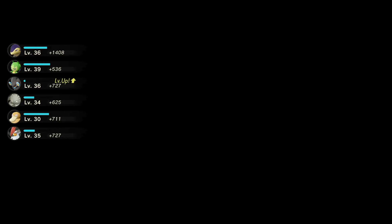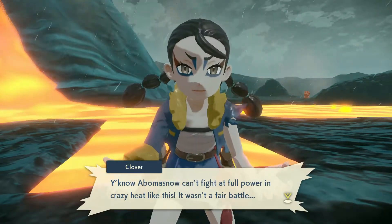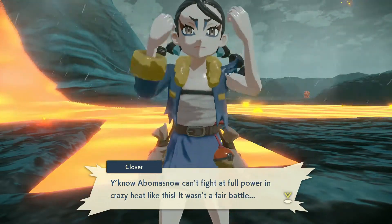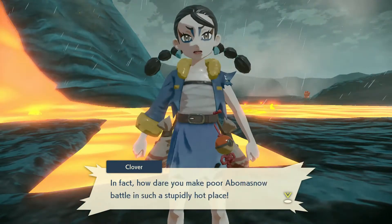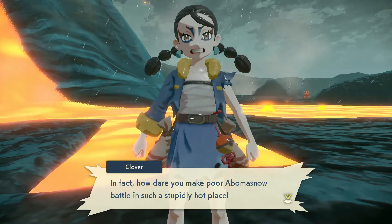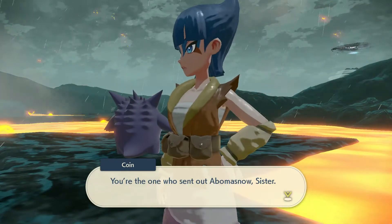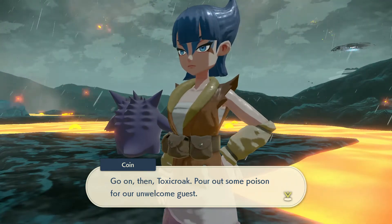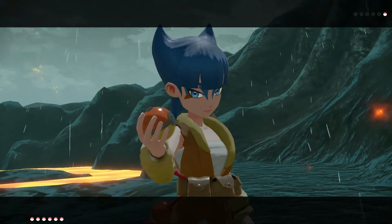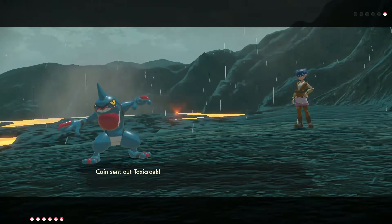'Abomasnow can't fight at full power in this crazy heat. It wasn't a fair battle — we were basically going easy on you. How dare you make poor Abomasnow battle in such a stupidly hot place.' 'You're the one who sent out Abomasnow's sister.' 'Go on then, touch the crook — put out some points for our unwelcome guests.' The next sister we're battling is this abandoned coin, and we have to fight the Toxicroak again.